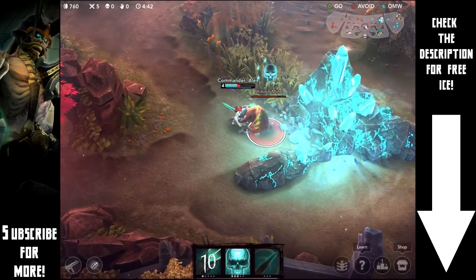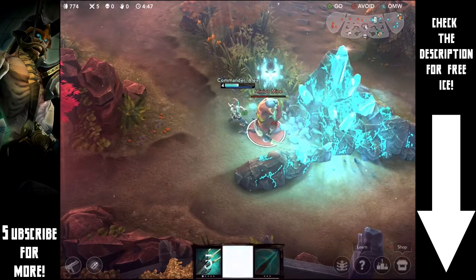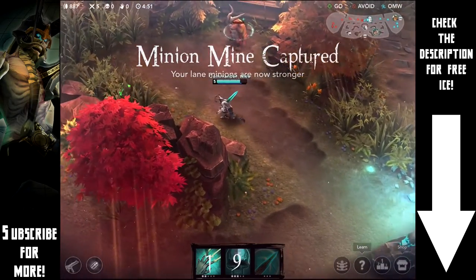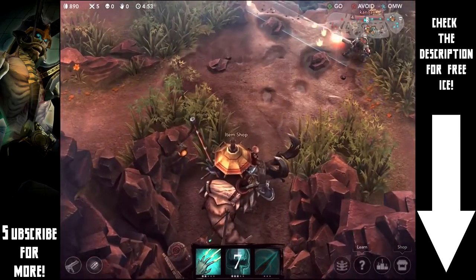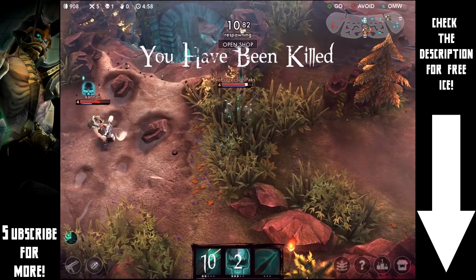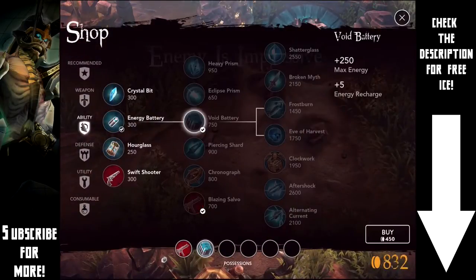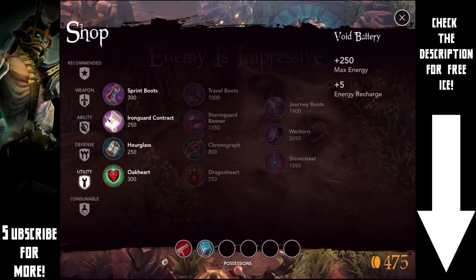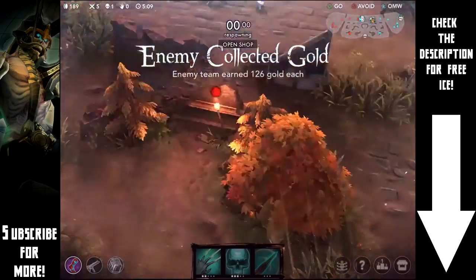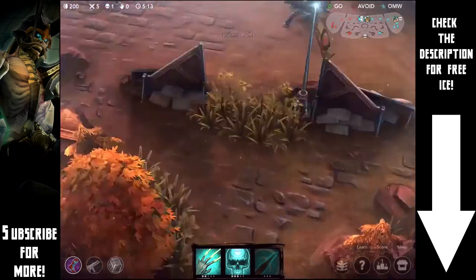We're going to take out this minion mine no problem and build some Spectral Smite stacks on it, moving on with over 800 gold going on 900. I thought I could take out Saw no problem — I was very wrong. Cruel was there too, he had his Spectral Smite ready, and I just got completely rolled. That was my first death of the game, putting me at five and one.